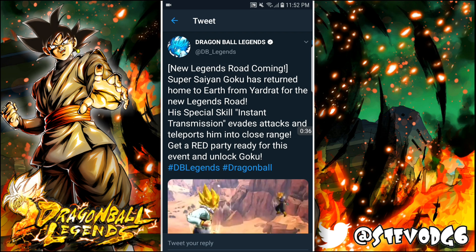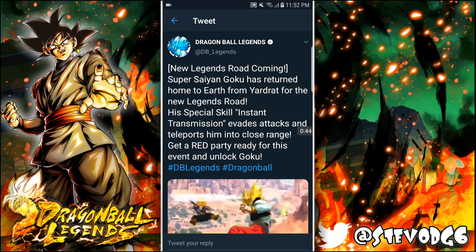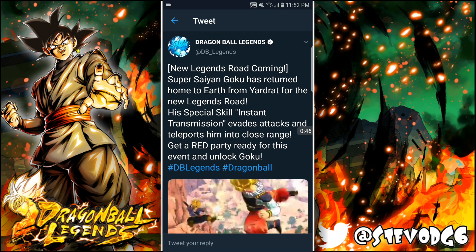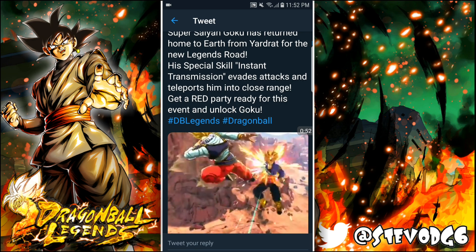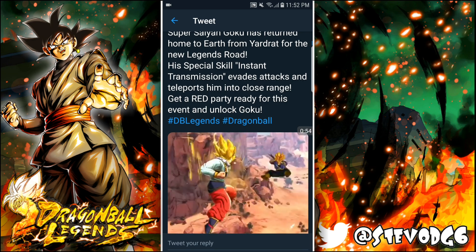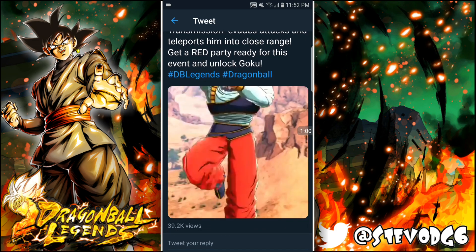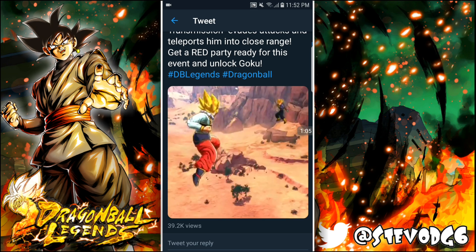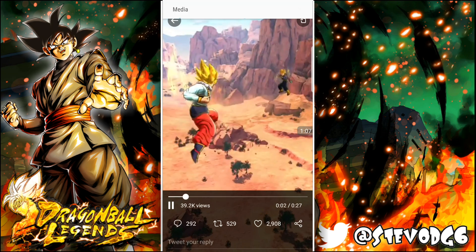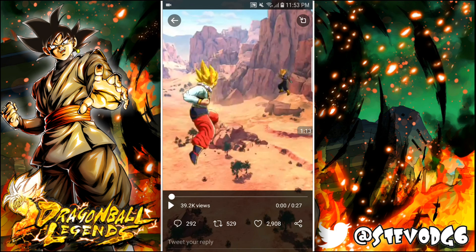Goku has a turn from the Legends Road events. His special skill is a green card — Instant Transmission — which evades attacks and teleports him into close range. Get a red party ready for this event and unlock Goku. So this Goku is gonna be a red unit, because if the event is yellow, that means Goku is gonna be red.